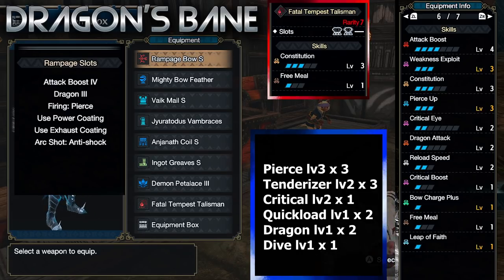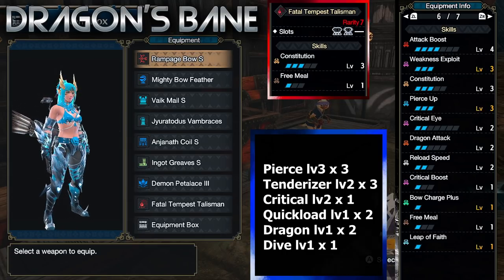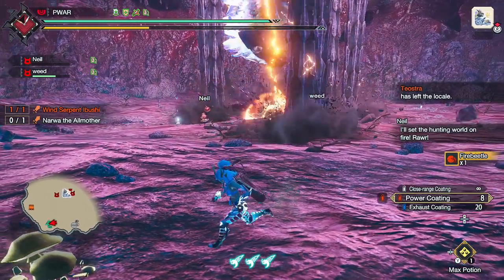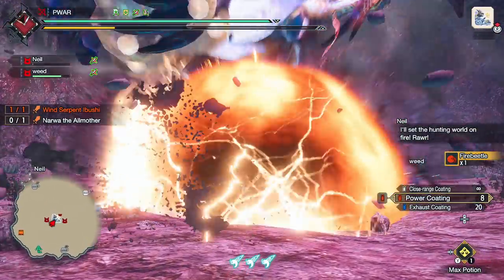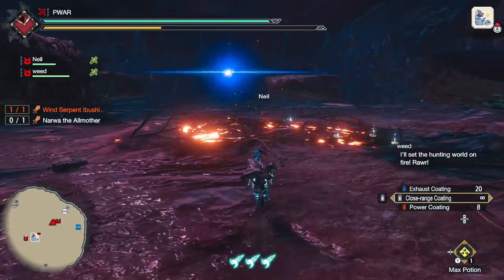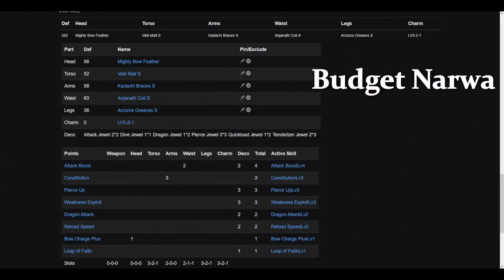I tried various combos but this one at full life is the best because you get max Spear Bird. You only need Constitution 3 minimum — then you can argue you don't eat at all if you drink dash juice twice, but speedrunners run it so I'll favor their choice. Dragon Pierce Rampage Bow is best for All Mother and perhaps every monster weak to dragon. I also gemmed in Leap of Faith, which lets you bypass the dragonator attack super easily. If you find yourself getting hit or dying to this attack, slot in Leap of Faith — it's just a Level 1 deco. Otherwise toss it for more Dragon Attack. Budget version shown here too.